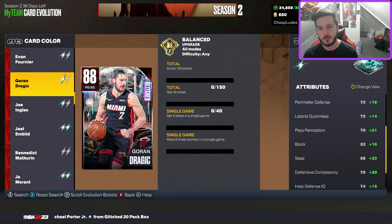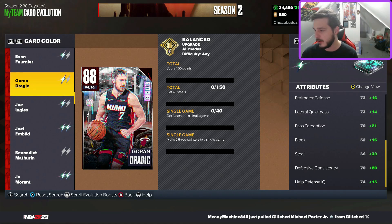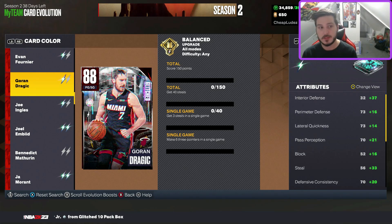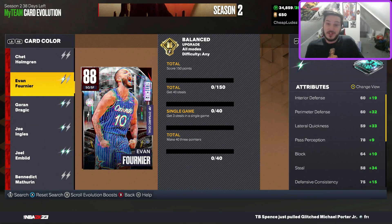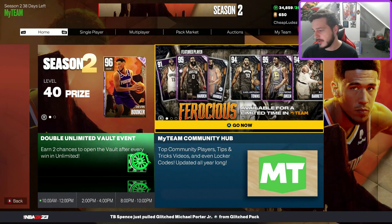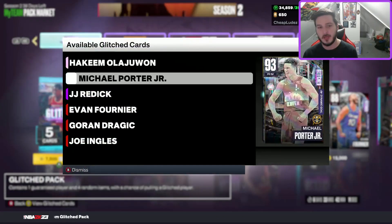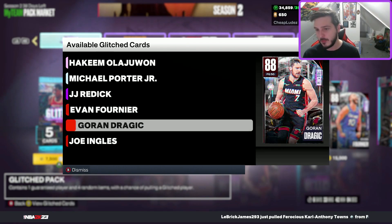Goran Dragic — get steals. He has a 56 steal rating, so I have to get 40 steals with a 56-steal guy. He's got a 40 on-ball steal tendency and 60 pass intercept. Three steals in a single game — impossible. Evan Fournier has a 58 steal and I have to get three steals too. None of these are worth it — don't do them. These evo requirements are awful. These would be good cards if the evo requirements weren't absolutely insane. I'm so disappointed.